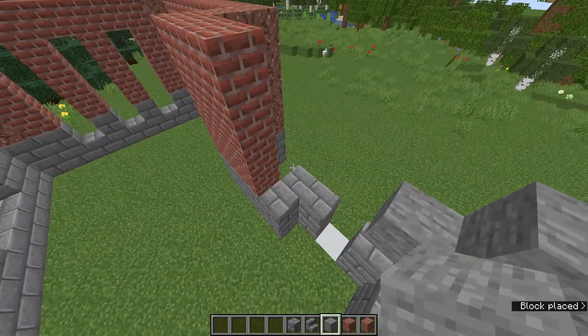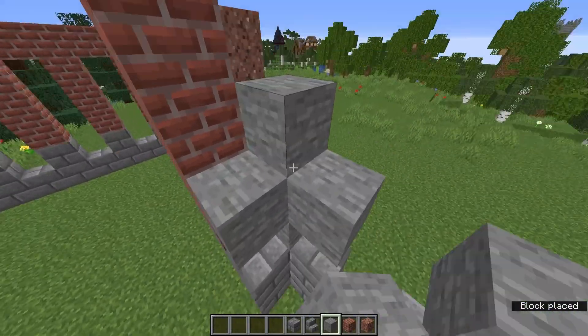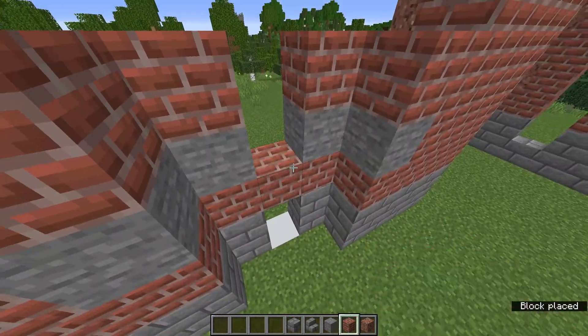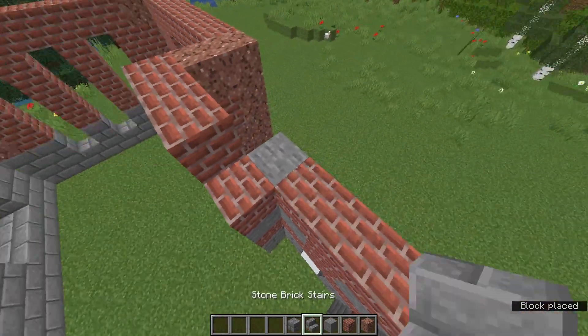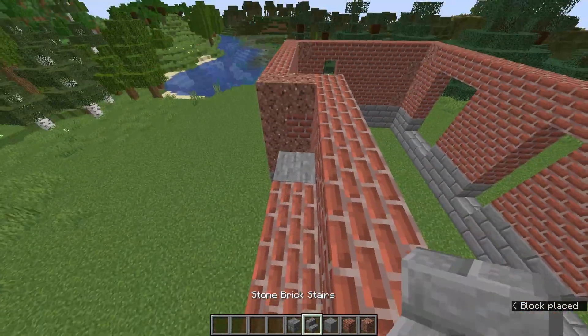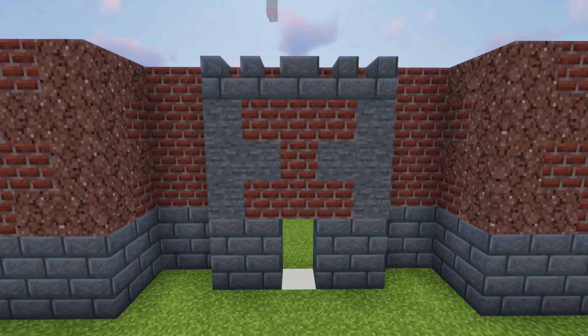The next section is stone for the coins, brick for the walls, across the top and then stairs to finish it off.